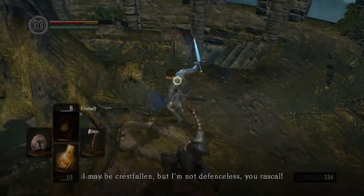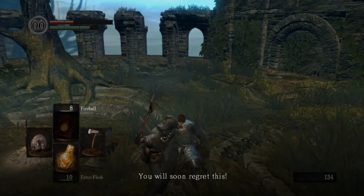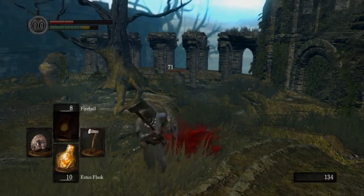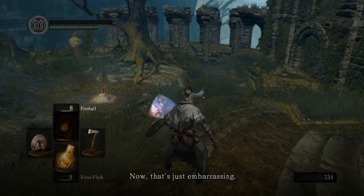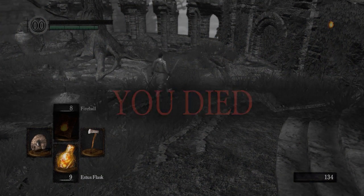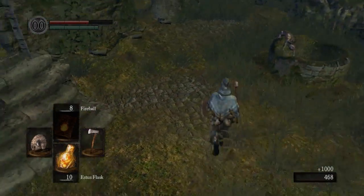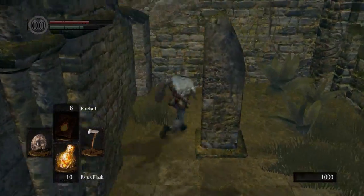Now you can see I'm attacking the Crestfallen Warrior. I do not suggest you do this. If you do this as a new player, you will most likely die. But for myself, I like using him as a parry practice buddy. I highly suggest that you do not kill him because he will give you hints as you go through, and he will kill you very quickly if you don't know how to fight him. Anyway, we're going to skip forward. I still do not suggest killing him — I would leave him alone — but he will give you tips.